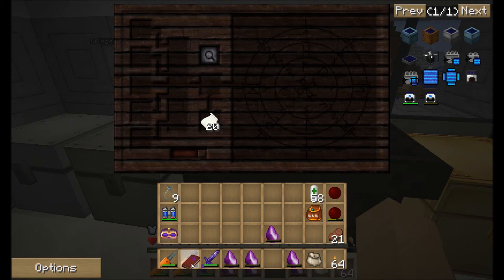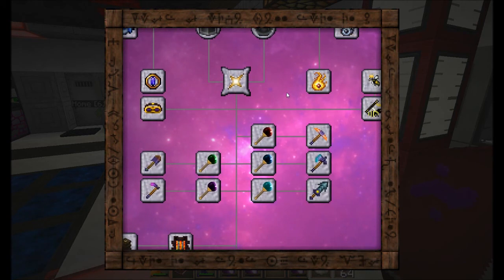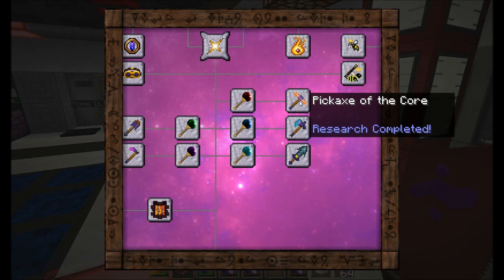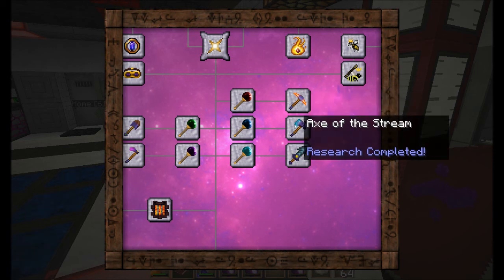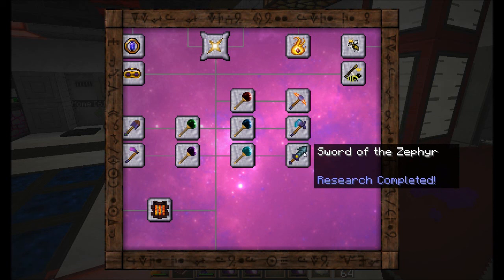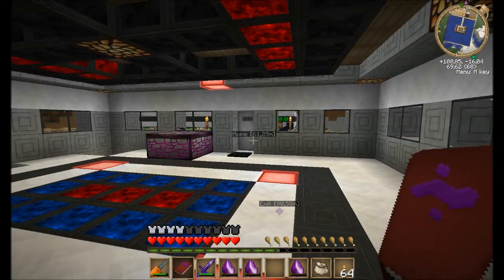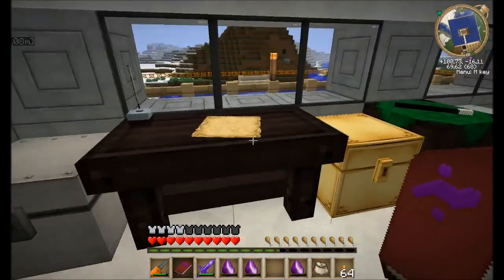Currently not doing any research - I was doing a little bit more and managed to research this one: Pickaxe of the Core. I've seen Direwolf20 use it and it's very nice. This one is very nice as well - Axe of the Stream - because it means you don't have to chase the wood. You just chop it down at the same place where you're standing and the wood basically falls to you. It cuts the branches furthest away from you before it cuts the branch you're actually chopping at. The Sword of the Zephyr is also a very nice weapon - still haven't been able to build it.